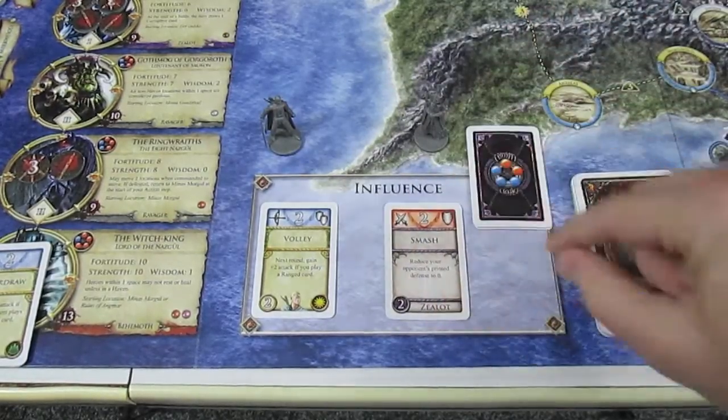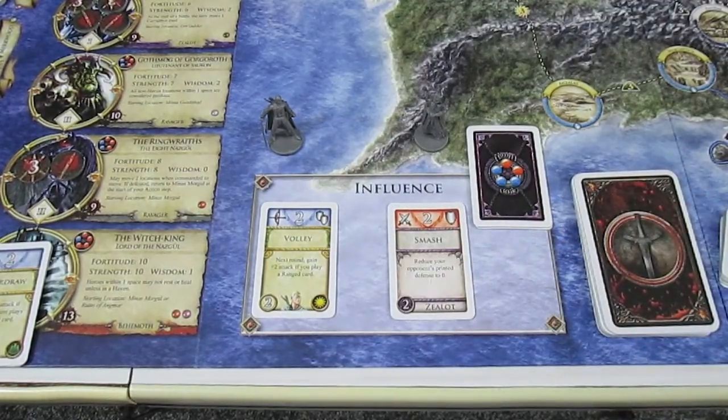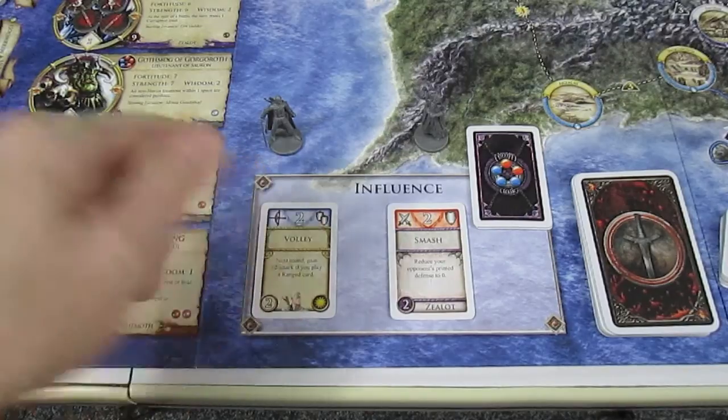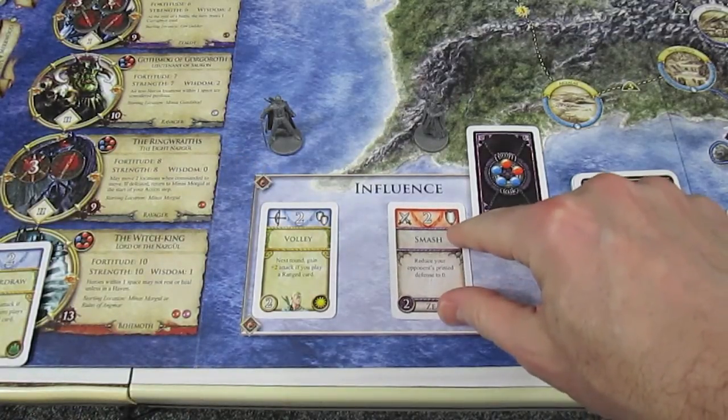The Mouth of Sauron plays Smash, which is 1 defense. Reduce your opponent's printed defense to 0. So Argolad's printed defense instead of 2 is going to be 0. However, the Mouth of Sauron only has 1 shield.